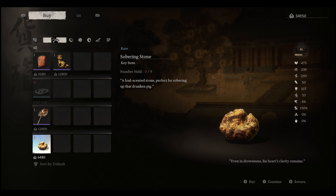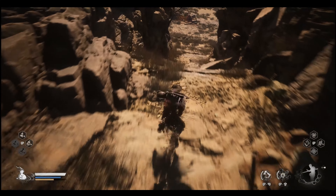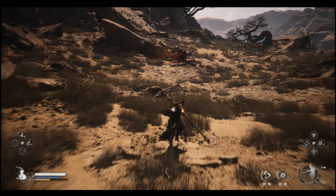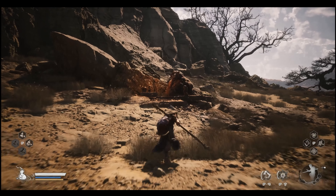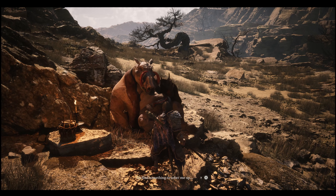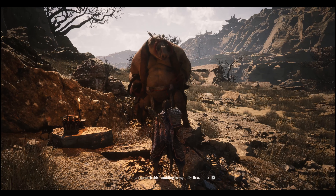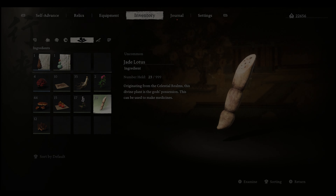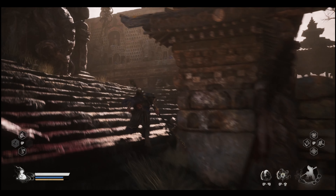Once the shop is open you'll be able to get the Sobering Stone. Then go a little bit further into that level and at the back end you will find the Yellow-Robed Squire, the Drunken Hawk. You have to give him the Sobering Stone, and once he's actually awake he will tell you that you have to go to the Temple of the Crouching Tiger.